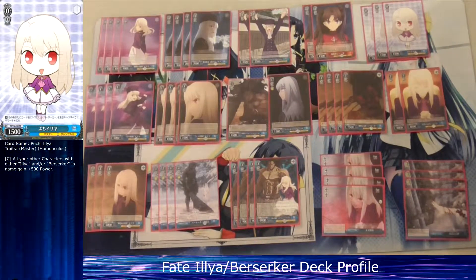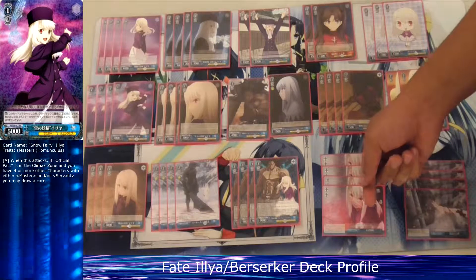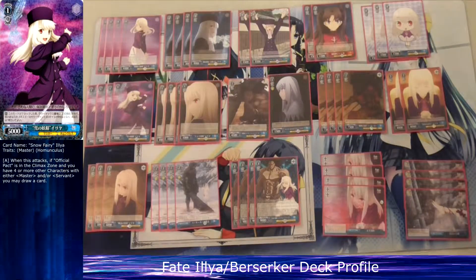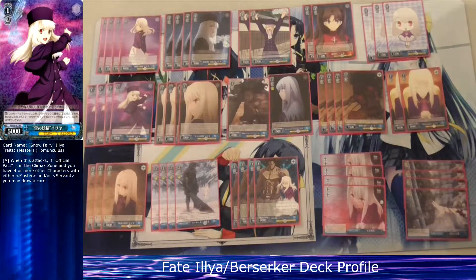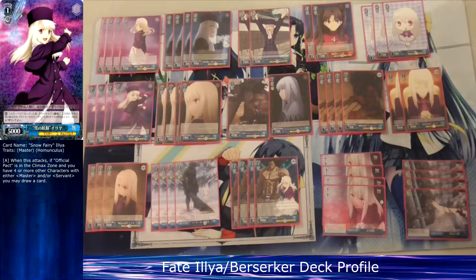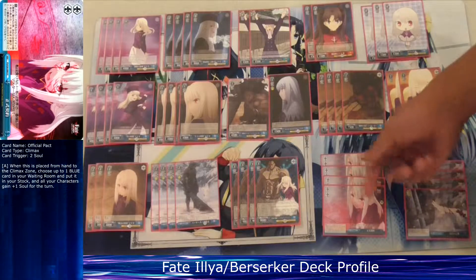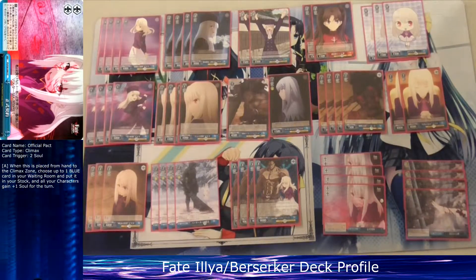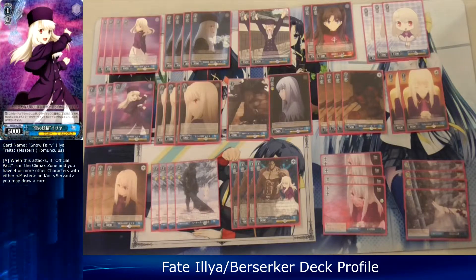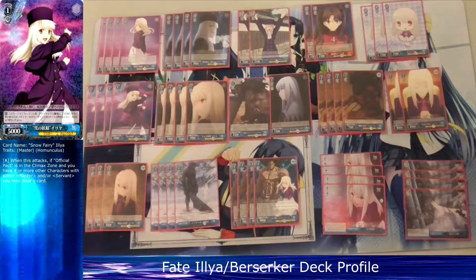For level one, I run four copies of this Helia. She's 5k power, cost zero, and she combos with a blue stock-one-soul climax. When she attacks, if I have a full stage of master or servant characters, I get to draw a card — so it's a free plus. You can actually gain up to four stock with the combo since you're using the climax, so you don't waste stock, you gain it.